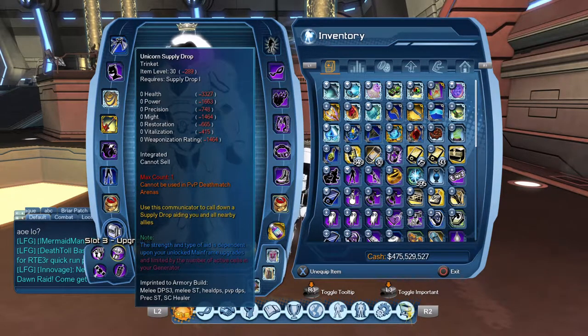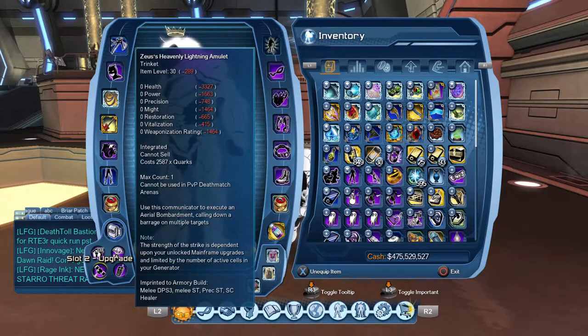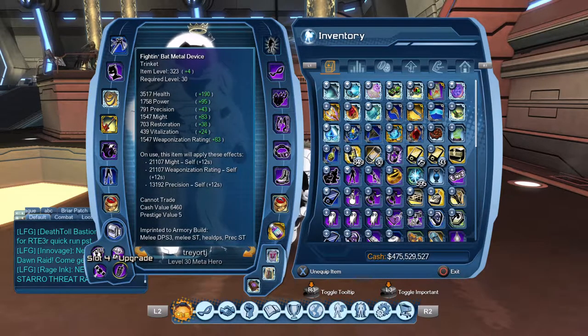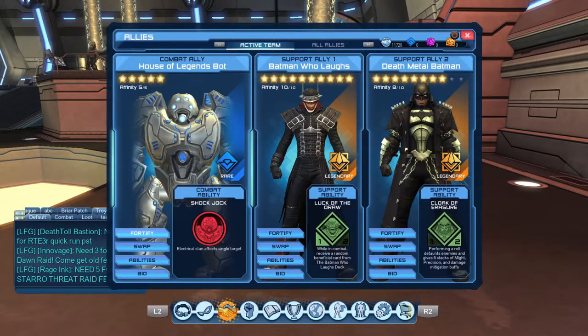For a trinket setup, it's pretty standard for me at least. Got the tier three pet supply, got the orbital, and got a buff trinket. I'll throw in a henchman from there. I pretty much use my orbital to regulate when I should go ahead and use my henchman. But let's go ahead and move on to the allies.